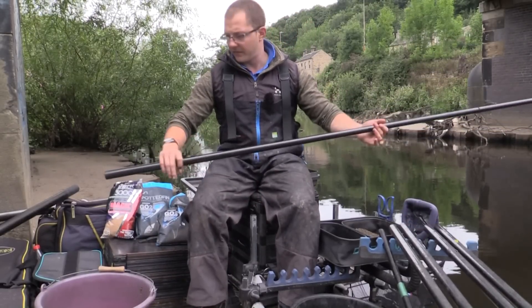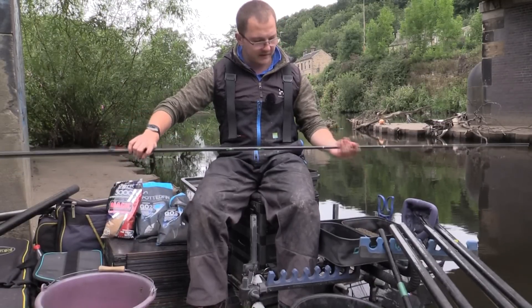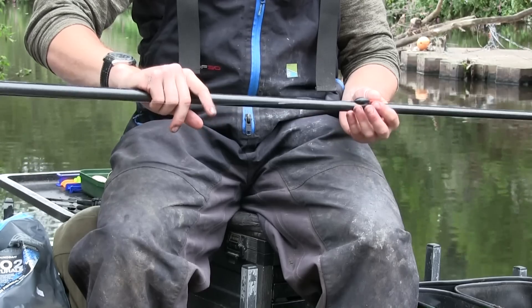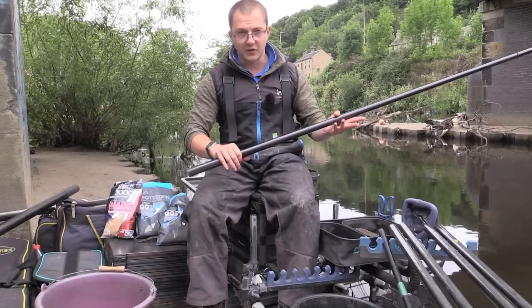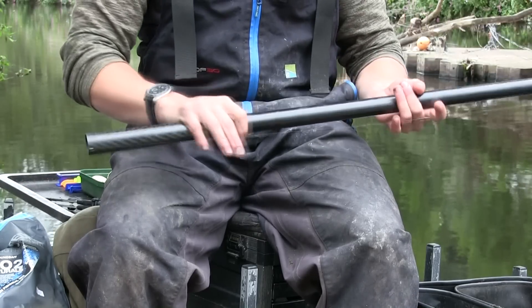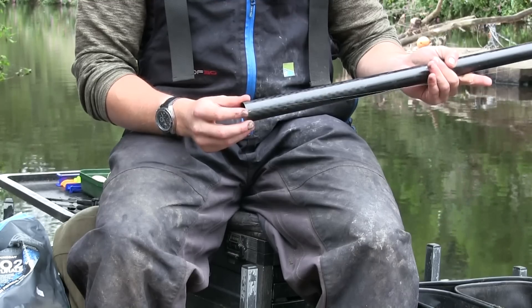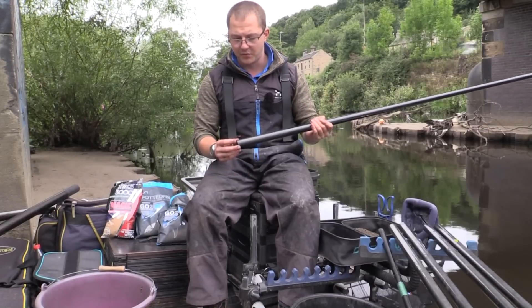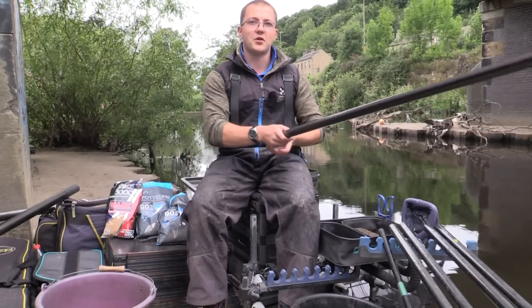Then I've got two rigs for holding back and catching better stamp fish. These have number eight solid elastic in the top, back shot, 0.16 main line, and Cralusso Globster floats — one at 1 gram, one at 1.25. The first has a bulk and four number 10 droppers, set about half an inch over depth. The hook length is six inches of 0.12 Supplex Fluorocarbon to a Chubutini size 18 hook — ideal for double maggot, single caster, or double caster.